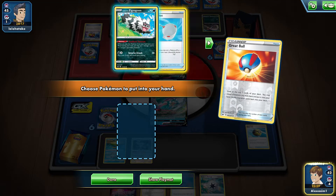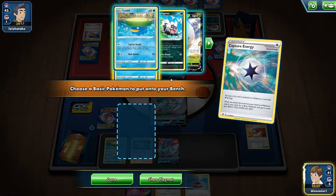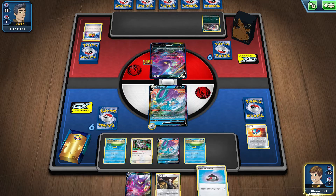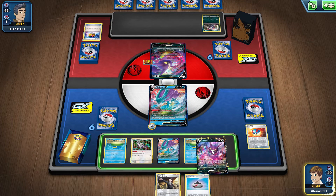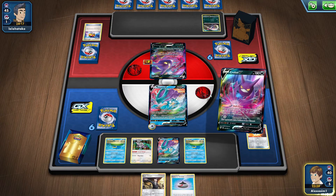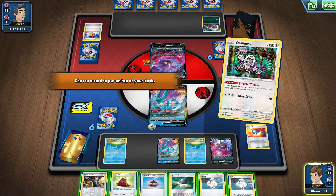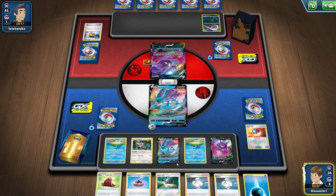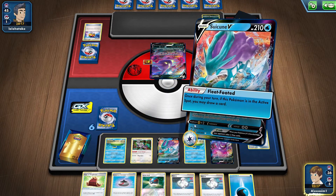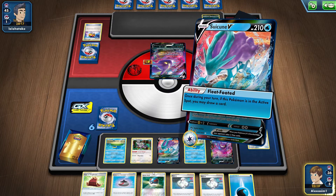Great Ball — okay, another Suicune. We can Capture Energy to get another Lotad. We can Crobat — okay, double Melanie... that's just bullying me now. Well, I shouldn't have played that — wait, no, it didn't matter because our bench is full. That is just mean. We could still technically get it if we get a Quick Ball off of this or something like that.